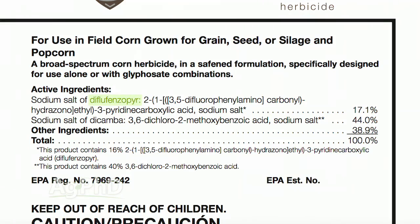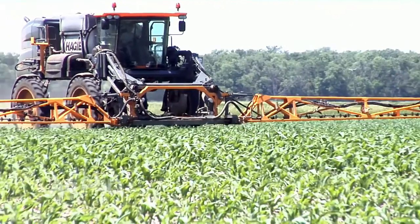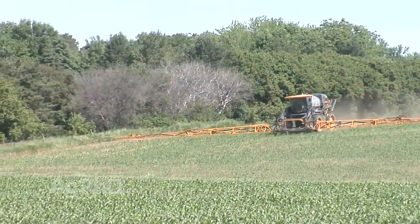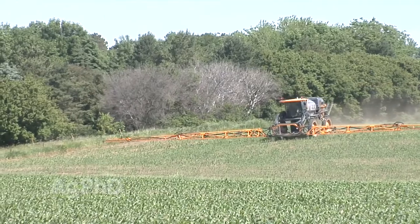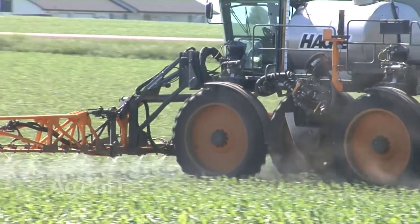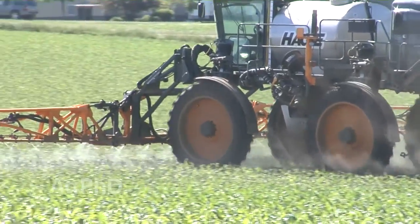Let's talk about dicamba, because I hear guys saying they need to go cheap this year and there are some generic Banvels out there. Yes, but I'm talking about the best. The best is Status at 7.5 ounces — that's the full rate. If you want to cheapen things up, the first thing you can do is take Status at a lower rate. I'll take 2.5 ounces of Status over 12 ounces of Clarity any day of the week.